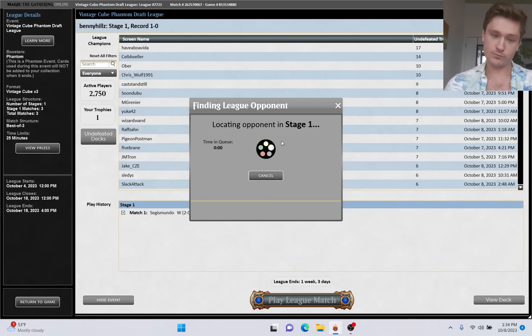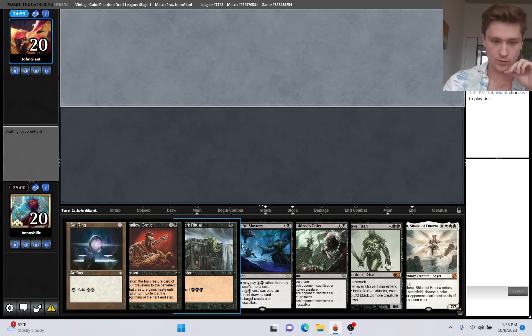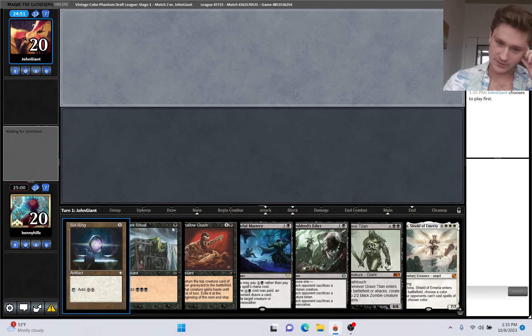Pretty solid. We're 1-0, 2-0 kind of. See you in round two. Round two on the draw. His hand is close to being really good, but it does not do anything, so we will Mulligan.